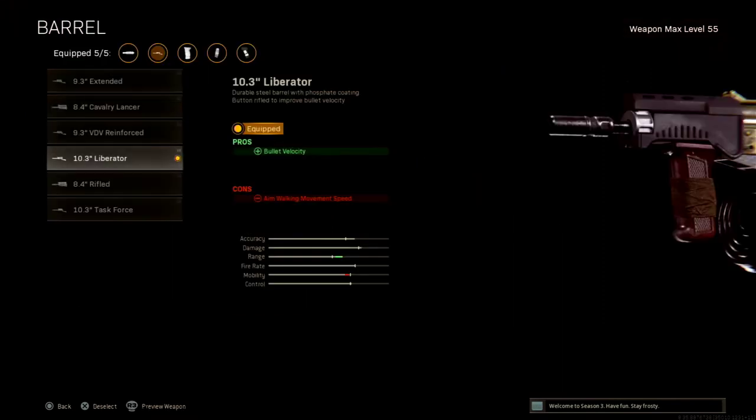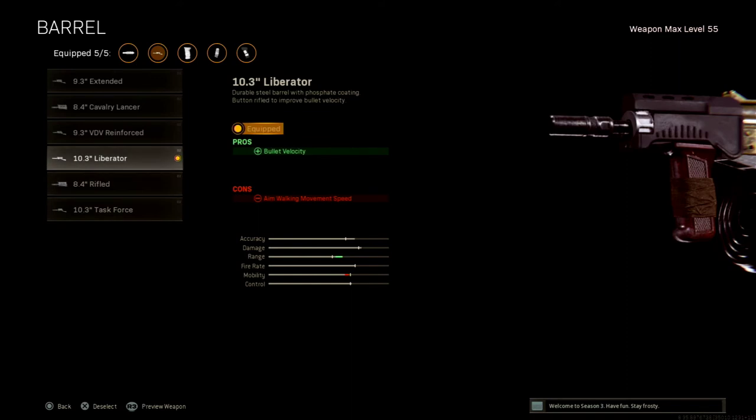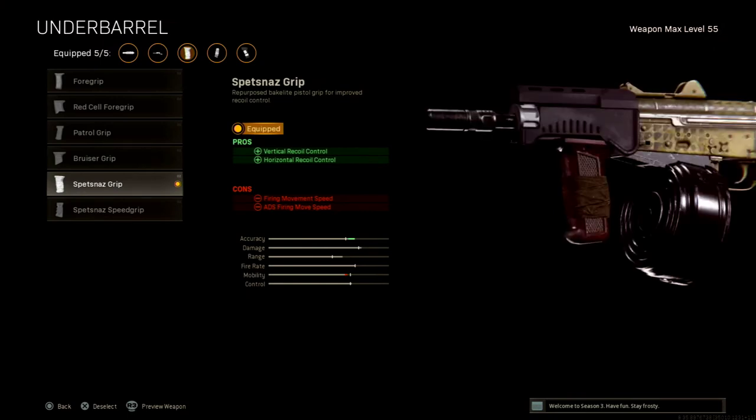For the barrel, you want the Liberator for better bullet velocity. Some people might go for the Task Force, but the gun already has decent damage range, so I prefer the bullet velocity so the bullets hit faster. For the underbarrel, go with the Spetsnaz grip — this helps with both vertical and horizontal recoil, which we definitely need because the AK-74U has wild recoil.